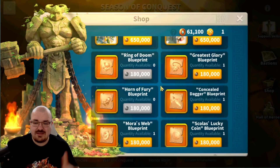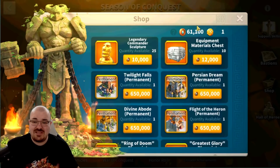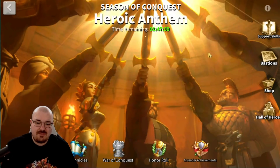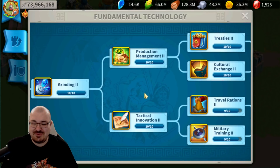For example, in the next KvK — if I do Heroic Anthem again on this alt account — I can probably get another two blueprints and save another 60,000, or maybe even more tech and get three blueprints. Who knows, because I just have these 61,000 saved up. So the more coins you make, the better.